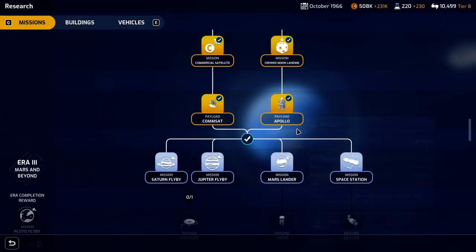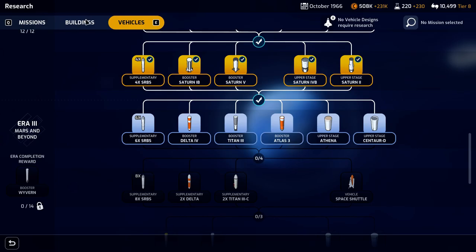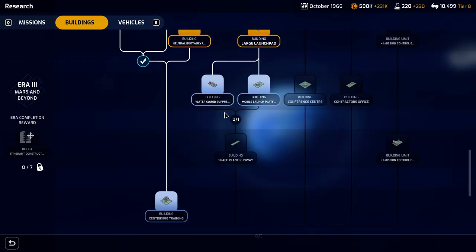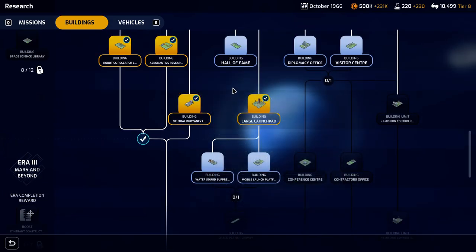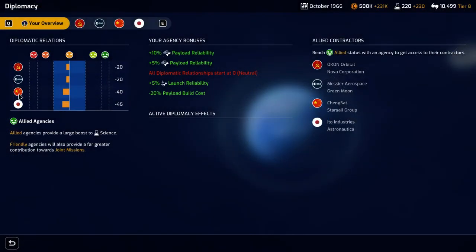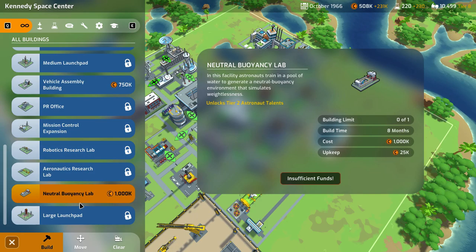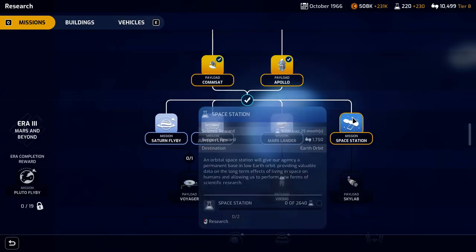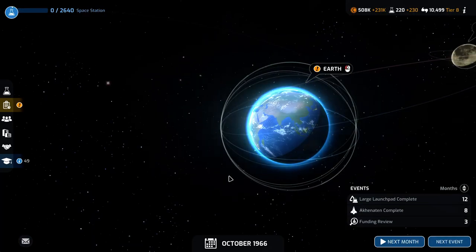For research, we can either start researching one of these in era three or start some era three rockets. We're in era three now. Are there any other buildings we want to build? We don't really want the tier two astronauts because we're going to wait for tier three. So for now, we'll go ahead and start off with building the mission space station in era three, and after that we'll research some vehicles.